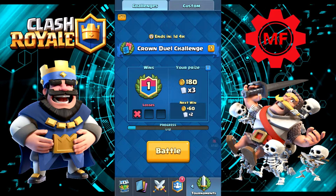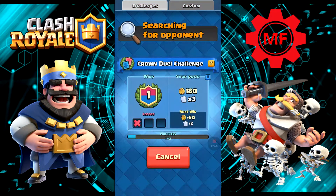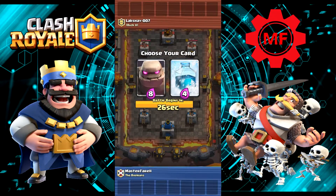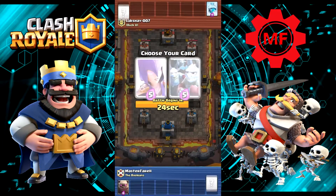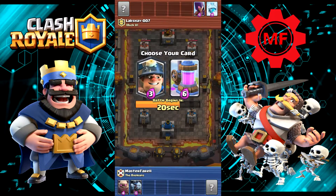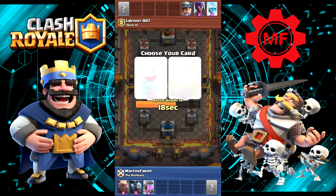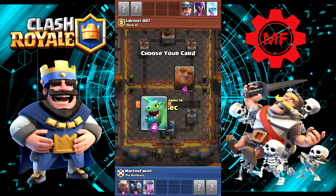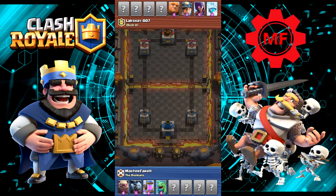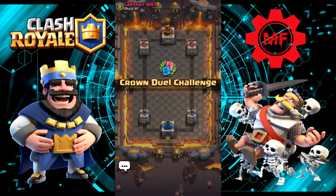We had a pretty heavy deck, so I'm kind of surprised we lost. But let's throw another battle. I've got to take one of my favorite cards — Golem, Minions, Elixir Pump, and Baby Dragon. So I gave him Freeze. Actually, I gave him some pretty good combo cards. That was probably my mistake.